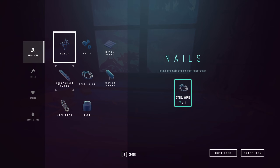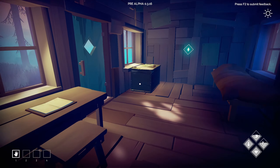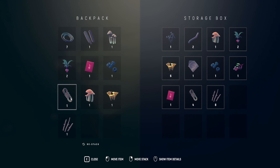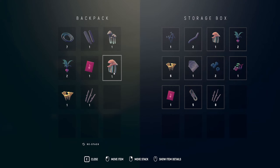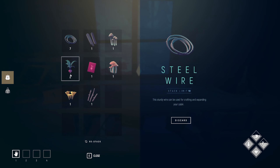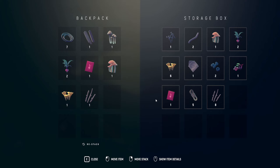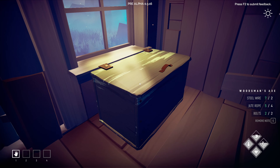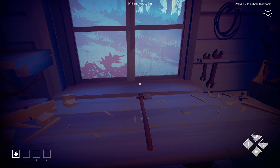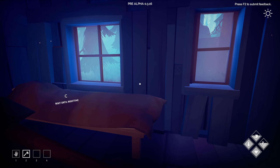Alright, what do we need? Jute rope and bolts. Got one. I think that's enough — wait, got bolts. What am I lacking? The crafting screen is saying we don't have any rope — oh, I'm dumb. Right here — and bolts. We might actually have exactly what we need. Yeah, we do. Alright, let's craft that axe. Pick it up and it automatically puts it in our hot bar for the number two key. Very nice.